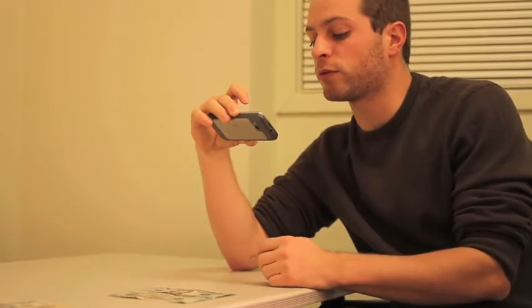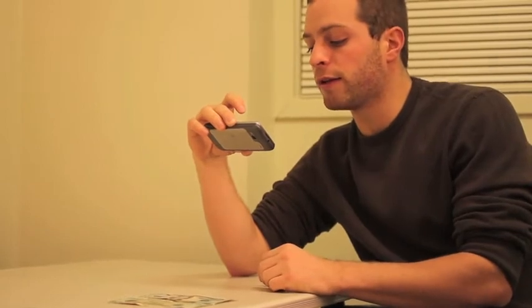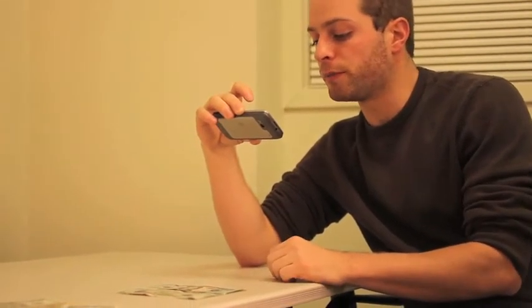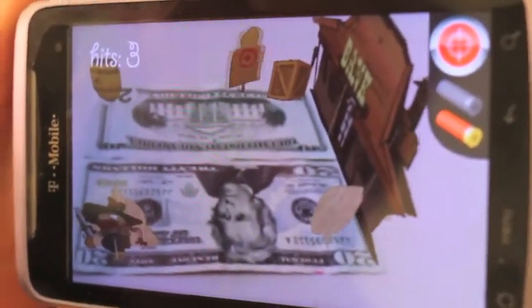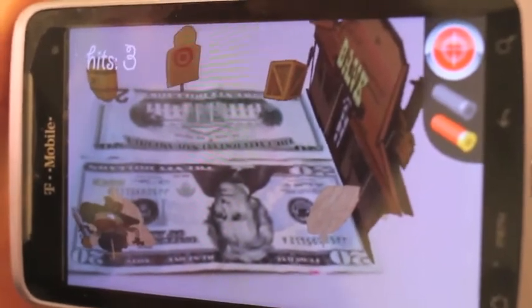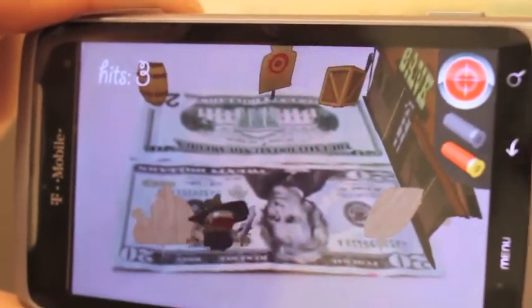Shotgun Showdown is about a standoff between a robber and a sheriff in the Old West. The robber and the sheriff are trying to shoot at each other, and each player in this game contributes a bill and the game board is drawn on these two bills. On the phone side is my player, the bank robber.